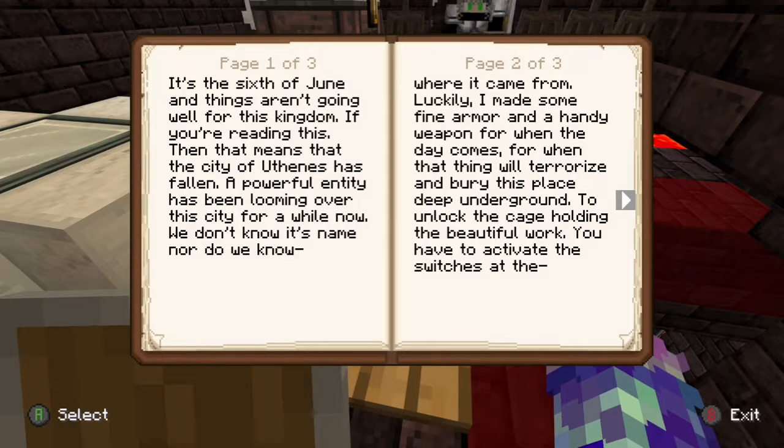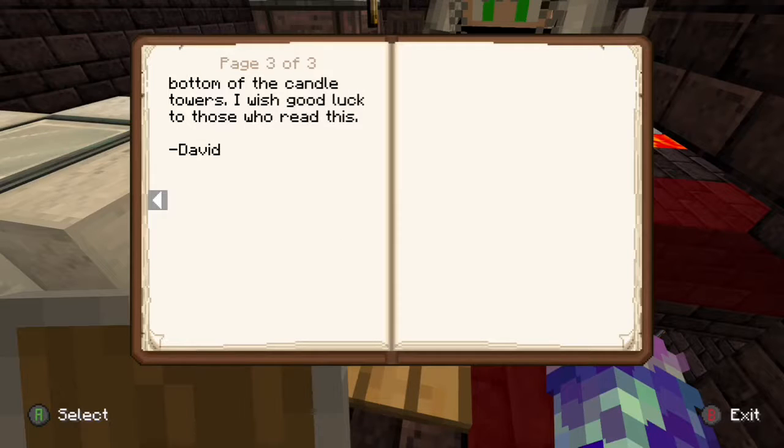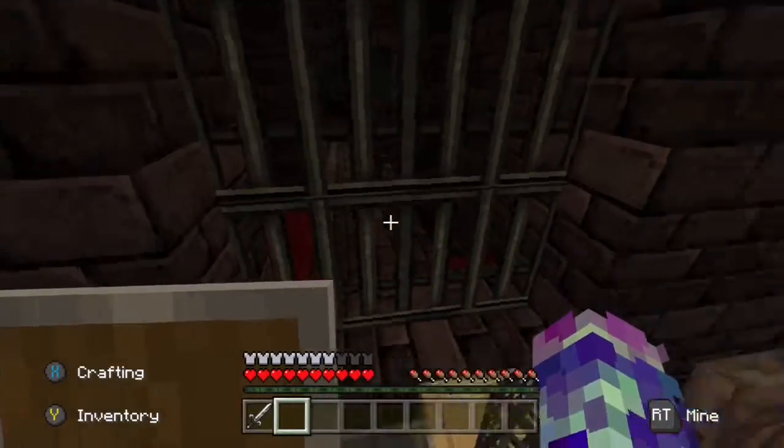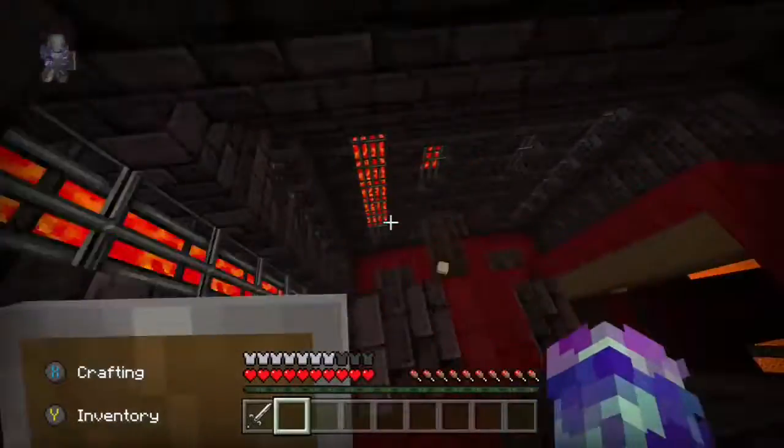Something reads here — I'm gonna read this. 'It's the 6th of June and things aren't going well for this kingdom. If you're reading this, then that means the city of... Uthenus has fallen. A powerful entity has been looming over this city for a while now — we don't know its name nor where it came from. Luckily I made some fine armor and a handy weapon for when that thing will terrorize and bury this place deep underground. To unlock the cage holding the beautiful work, you have to activate the switches at the bottom of the candle towers. Good luck to those who read this. — David.'